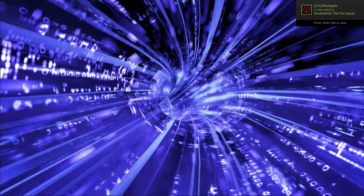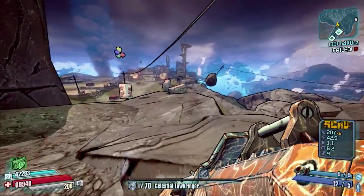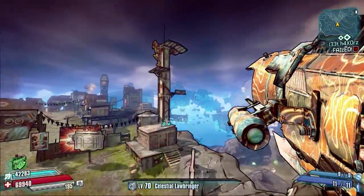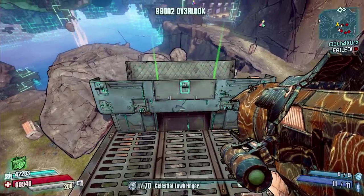Hello everybody, welcome back to Borderlands: The Pre-Sequel. Today we are back in the Claptastic Voyage DLC and we've got another weapon chest location guide. Today we'll be covering all the chests on the map Cluster Overlook, which is Claptrap's little version of the Highlands Overlook from Borderlands 2.